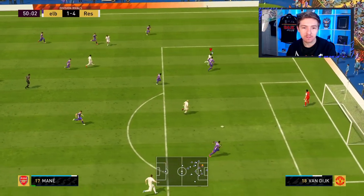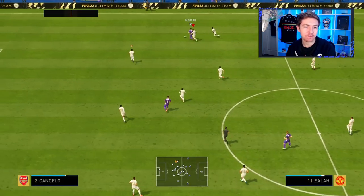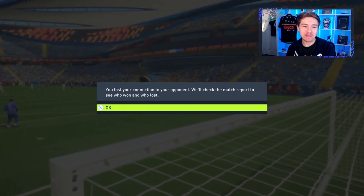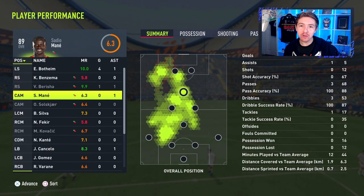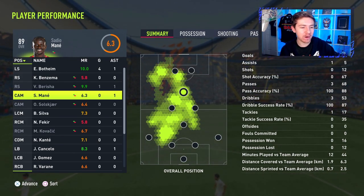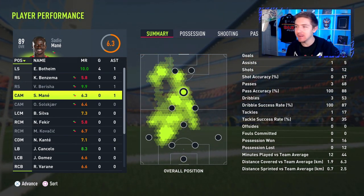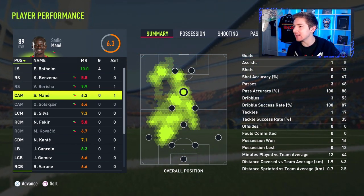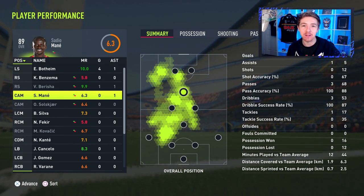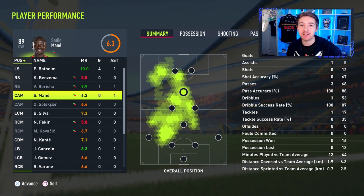Big gap there — finds Marner, puts it across the box, and here's Botheim to score. Cancelo up against Salah this time — dispossesses with ease. Eventually our opponent decided to quit. Cancelo got a pretty good rating in that game, but I think a lot of that is down to the assist. He had an alright match overall. Obviously nice to get the assist, but defensively it just lacks a bit of strength. Even with the anchor chem style he can be a bit bullied by some of the elite attackers. But I like him going forward — his dribbling and passing are class.